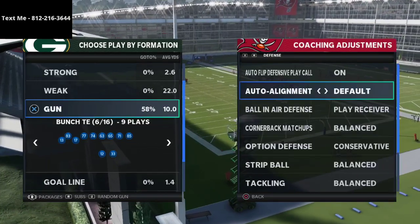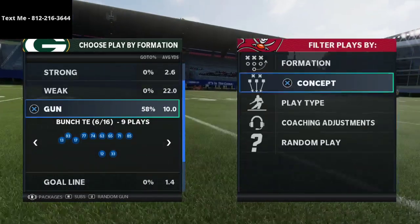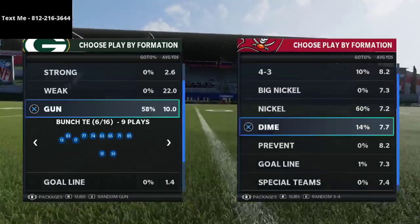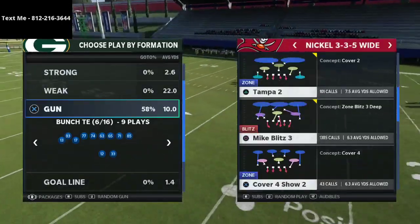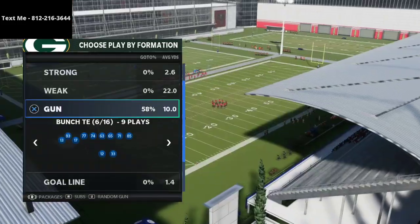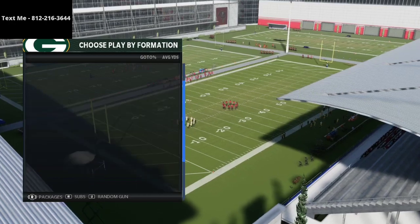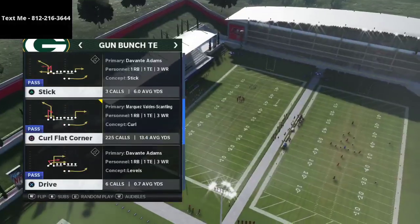I wanted to break down an amazing offense for you, and that is the Bunch Tight End. I've probably talked about this a little bit, but this offense is a blast — it truly is the best offense in the game. Trips Tight End is good, Bunch is good, Spread is good, but Bunch Tight End is unstoppable. It is that powerful.